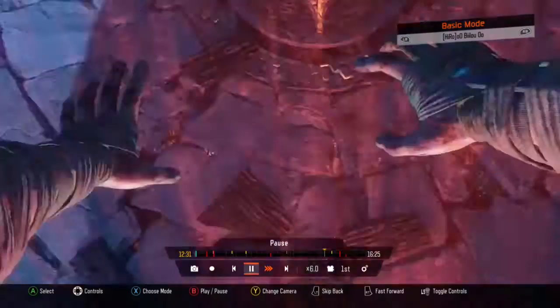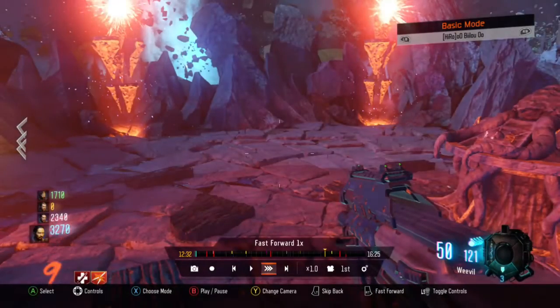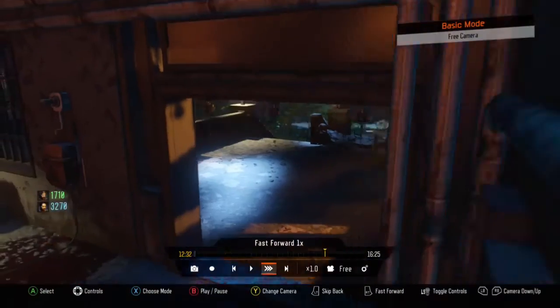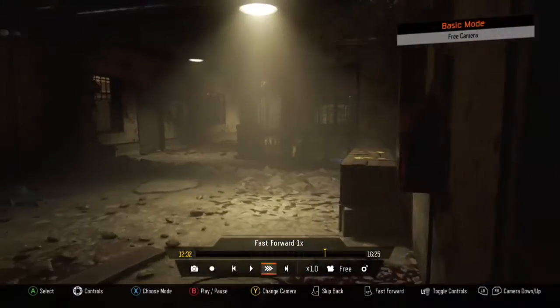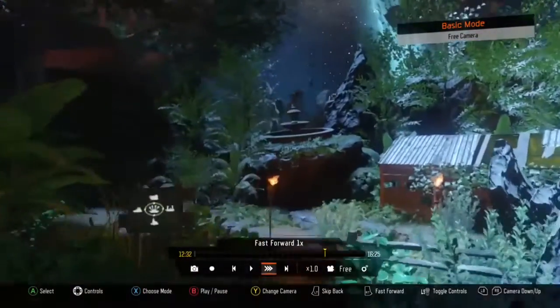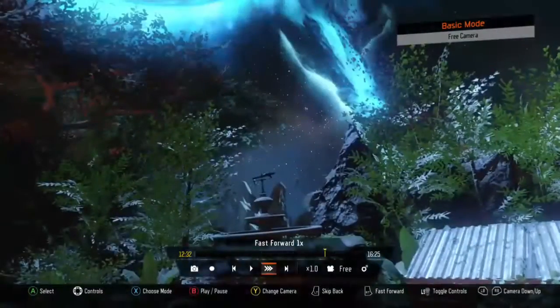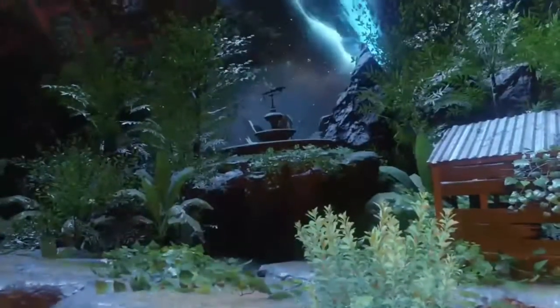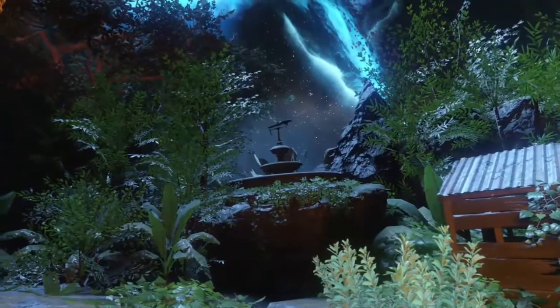My fifth easter egg is the MG42 on the fountain, and it's really a very old glitch or easter egg from Zombies. There it is — the MG42 on the fountain. I really like how they referenced it in Revelation. It was a very nice glitch back then.